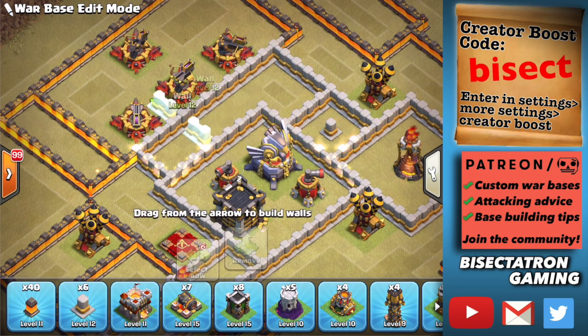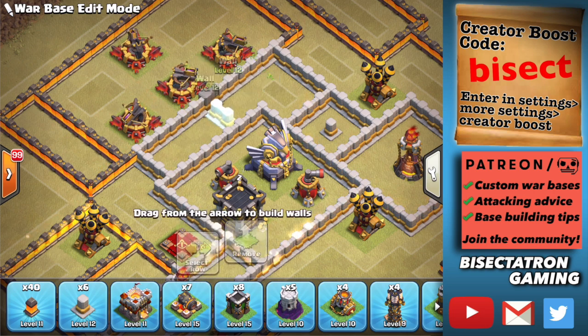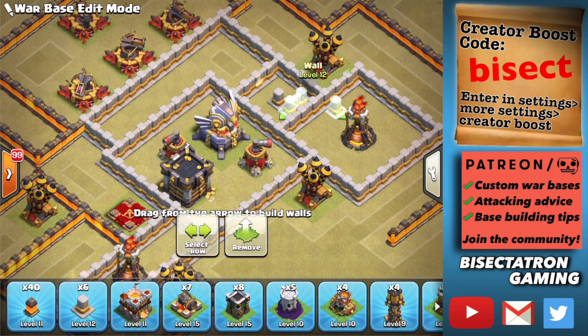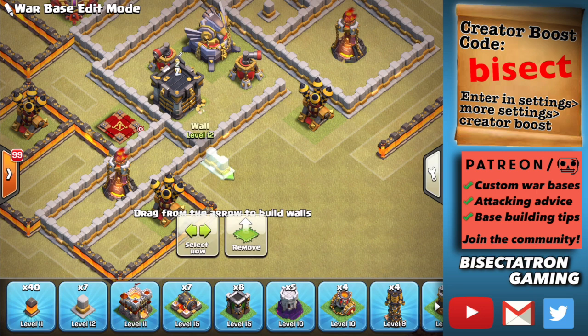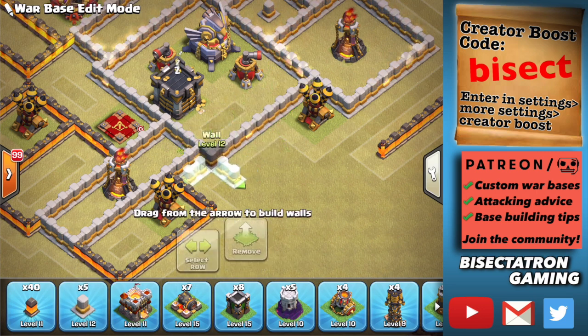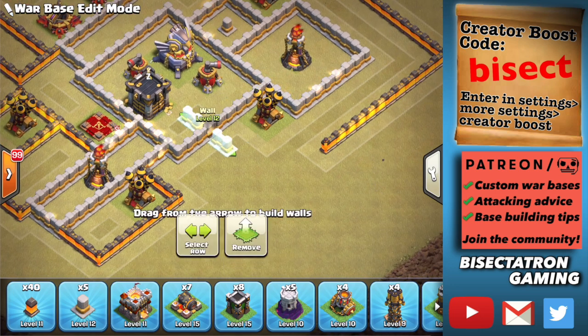This wall has four tiles between it and the eagle, so the queen cannot reach beyond those walls. Same with these walls. Maybe that air defense should be moved out one and that wall moved back so the queen cannot reach the eagle from outside these walls.